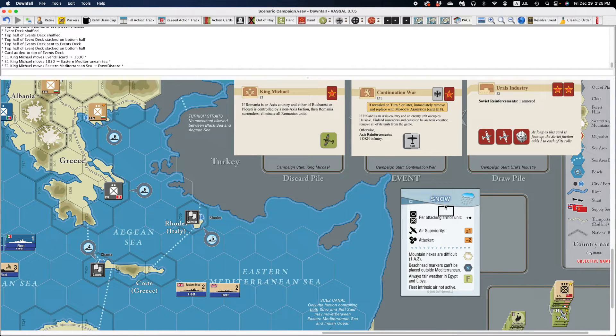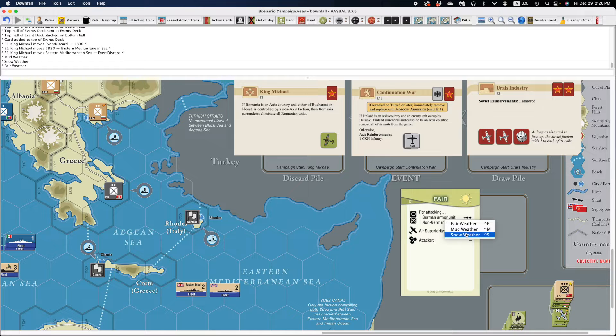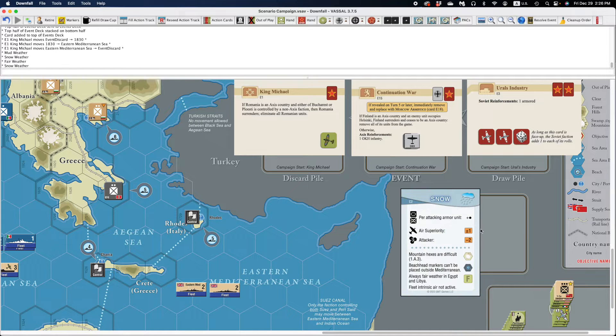The card for the weather does not move. You simply right-click on it and choose which weather you want, so there's no need to stack them or anything like the scenario instructions say. You can just select which weather you want — mud, snow, or fair. Obviously this scenario for the campaign begins with snow, so we'll leave it there.